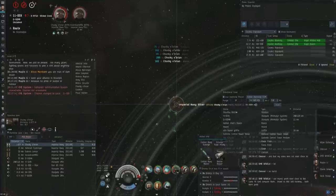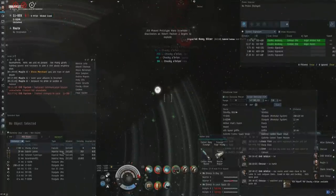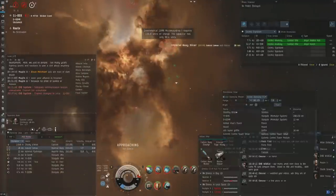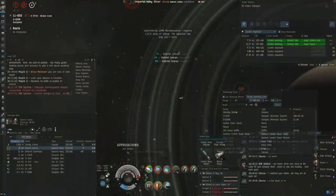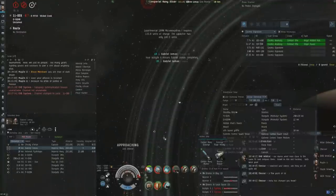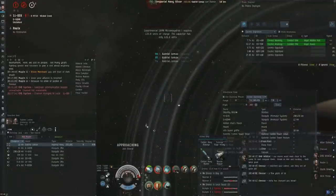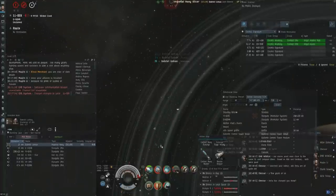I'm able to catch another Slicer that was just not really paying attention — MWD off, orbiting me at about 17 or 18 kilometers. Once he dies, I know I can guarantee living through to the next reload, because they won't have 500 DPS between them if they're not coming in close. They realize that too and all decide to bail. They don't actually know that I only have one charge left in my booster, but it doesn't matter because I can definitely live to the next reload.